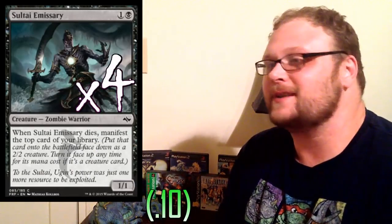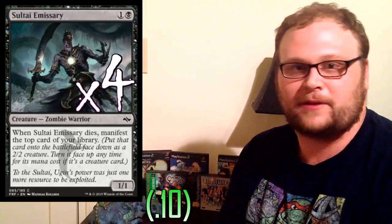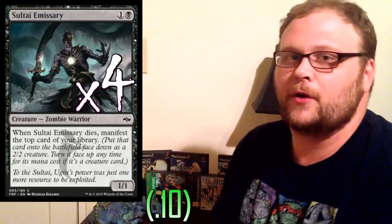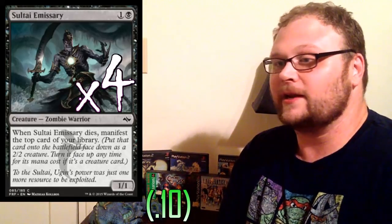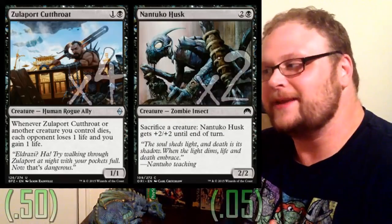Here's a zombie: four copies of Soulflayer Emissary, which has been really good. It's a two-mana 1/1, so that sucks, but you're sort of getting three power out of this — you just have to wait for it to die, as it's a replacement effect. And in this deck it will probably die, either by chump blocking or being sacrificed to Nantuko Husk or something like that. There are plenty of things that we wouldn't mind flipping over after Manifest. Soul Tie Emissary is always good — another card that helps us get into the mid-game. Our last non-zombie creature: four copies of Zulaport Cutthroat, and two copies of Nantuko Husk.